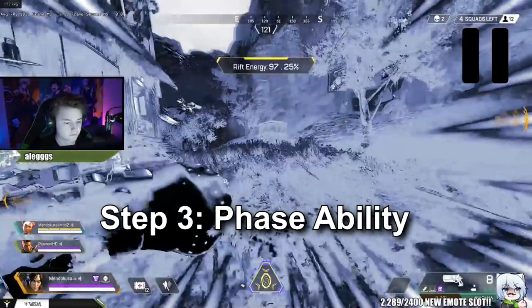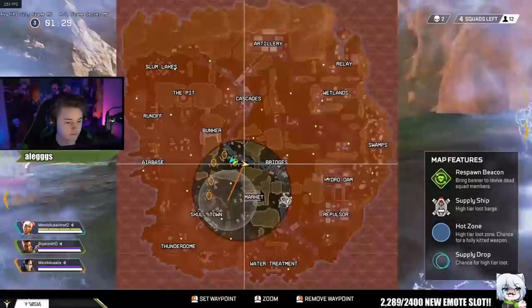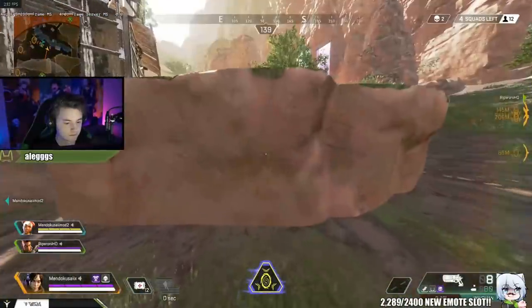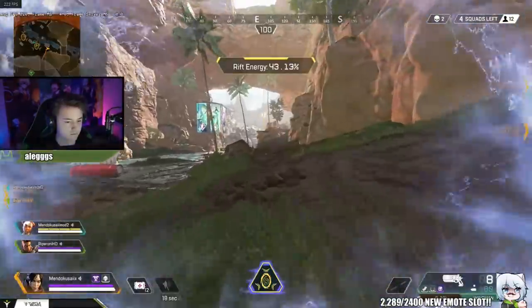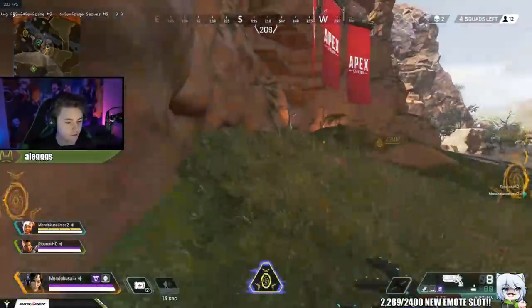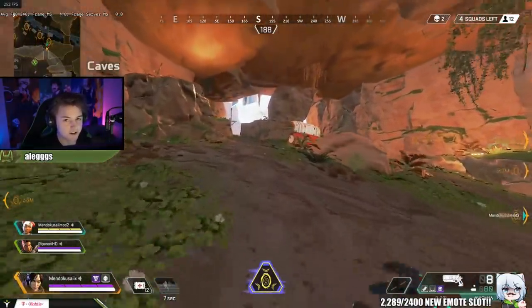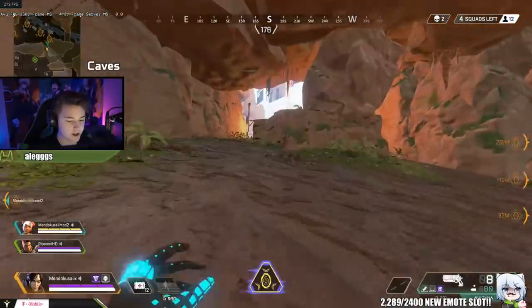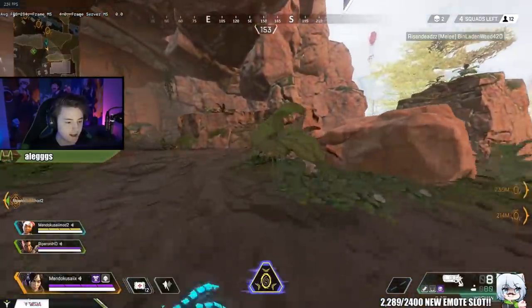When you use your phase ability, you should see your right hand disappearing — not held out like you normally do when using your Wraith ultimate. You should also be able to shoot, use weapons, and use abilities. The only way to place the portal is to run until the counter is over or if you get downed. The game thinks you didn't actually use your ultimate, but the portal will still get placed.